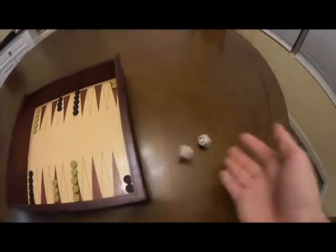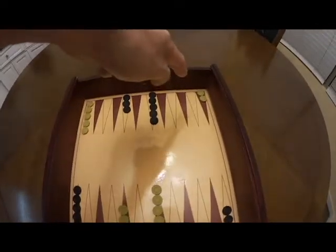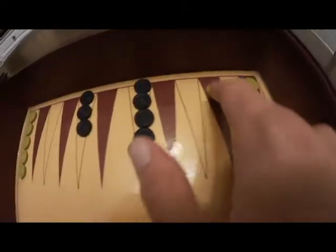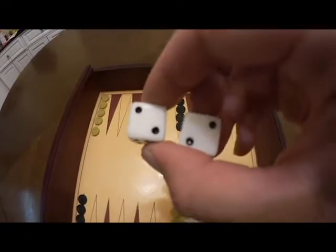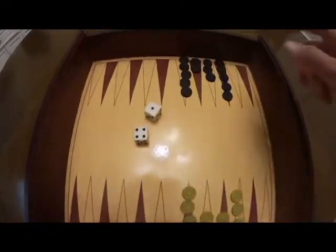Backgammon is a dice rolling game where you get all pieces home by going around the board. Move pieces by rolling the die. Roll the die and move a piece two times. A double means you move a piece four times. You must roll an exact die roll to exit the board.